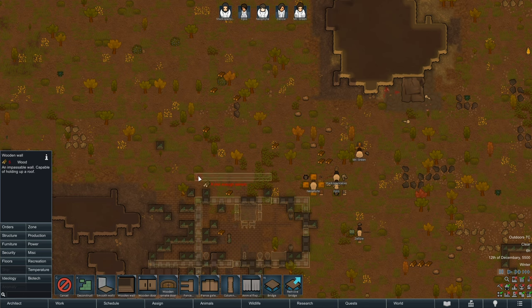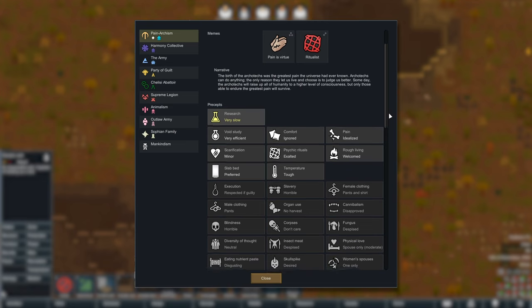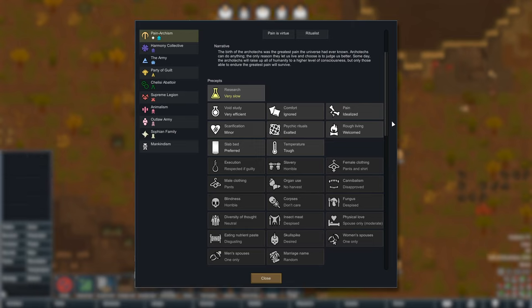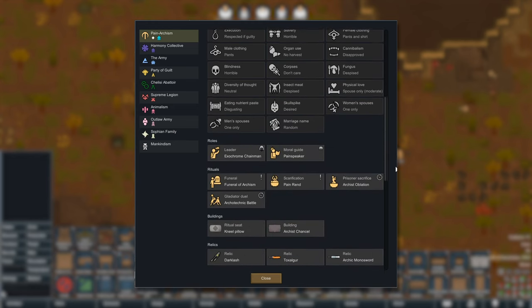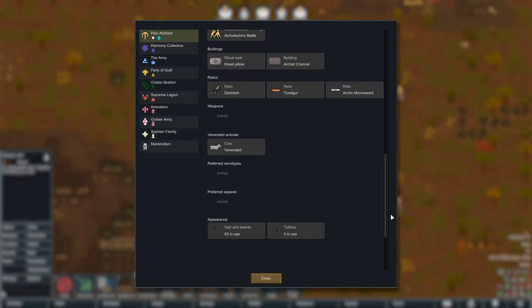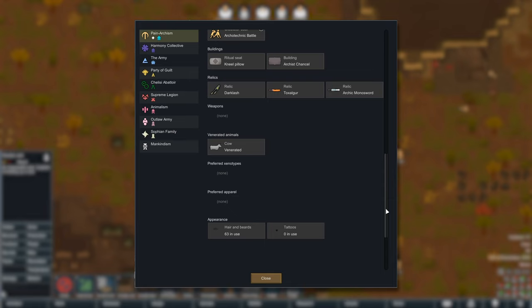We are once again the Void Followers, though something to note this time — because I didn't really look at it before — I'm not very familiar with ideology stuff overall, I never played the DLC. You should really look at it, it's pretty important. It varies a little bit with these pre-made ones, but this time around we venerate the cow. We kind of worship the cow. The cow is cool. We like cows.